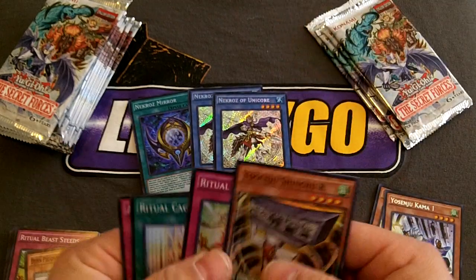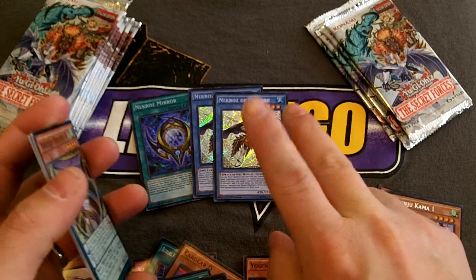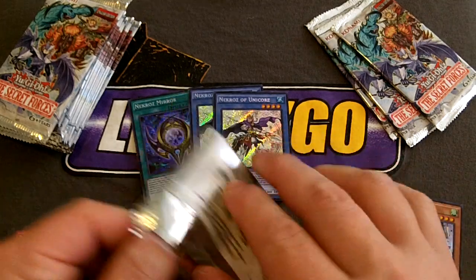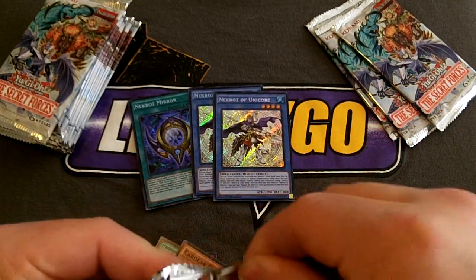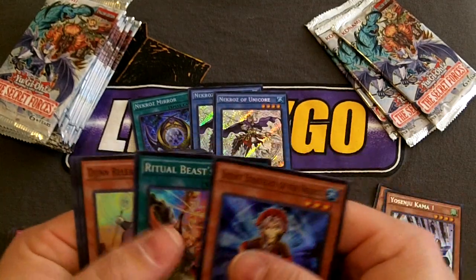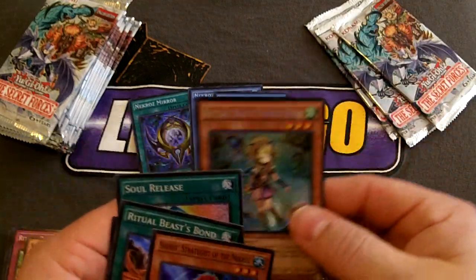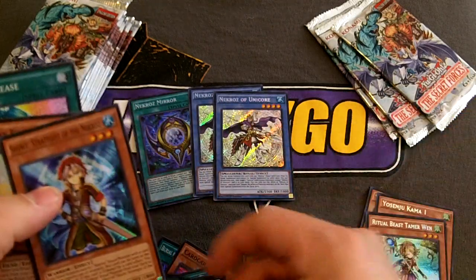Another Unicorn — that gives me three Unicorn. I'm not sure, do you run three of this guy? I think you run two. Oh, it is what it is, I'll figure it out. Next pack — oh, I got the little Necros kid! Everybody loves the little Necros kid. There's another one of the Fat Gens, and Soul Release — that's such a good looking card. Ritual Beast Tamer. Ritual Beast Bond — that's actually a really good card to have.